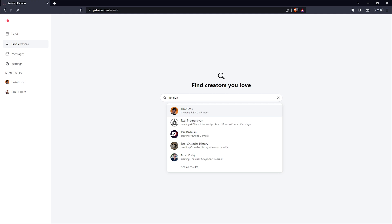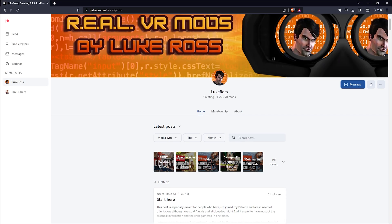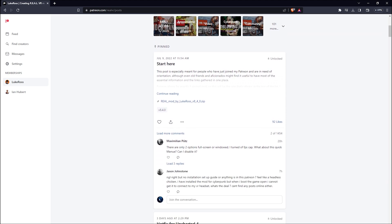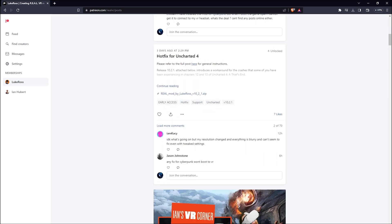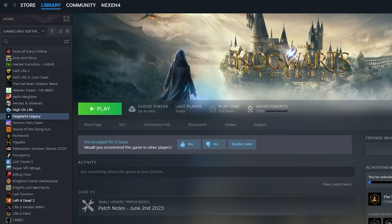You can find it on his Patreon page. We strongly recommend you read his posts and updates, as you will find helpful tips for specific titles. Locate the newest version of the mod and download it. Open Steam and make sure you've launched the game at least once in normal mode before installing the mod. In this tutorial, we will be modding Hogwarts Legacy.